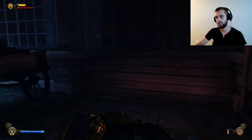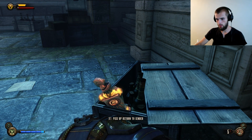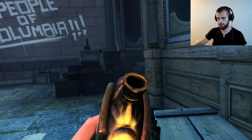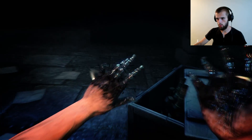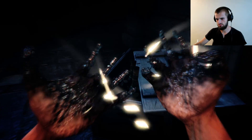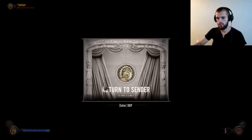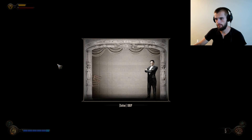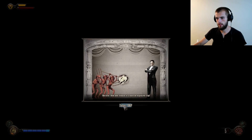That happens every time — I have to redo some parts just because I end videos when I want to. Whoa, a new one, that looks pretty cool. Oh, it twisted his neck off. What is this? Press to generate a magnetic shield, hold to absorb damage and release to throw it back. Hold and release to create an explosive trap.